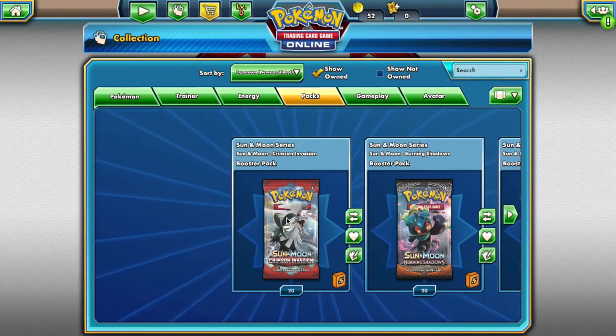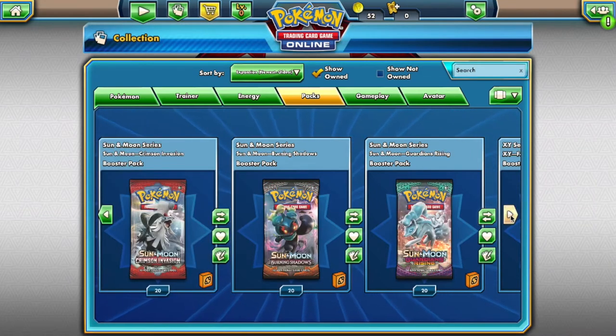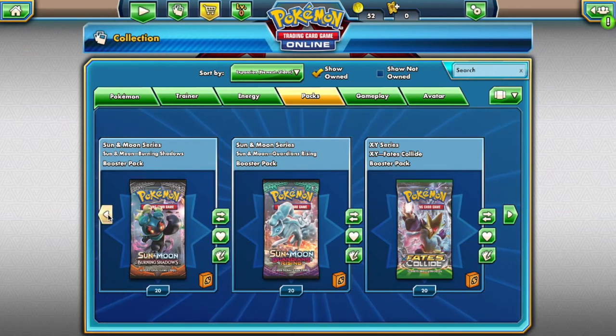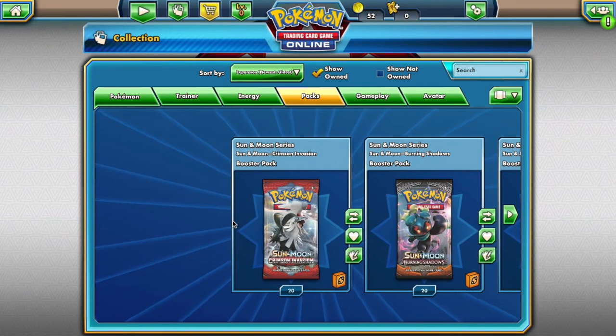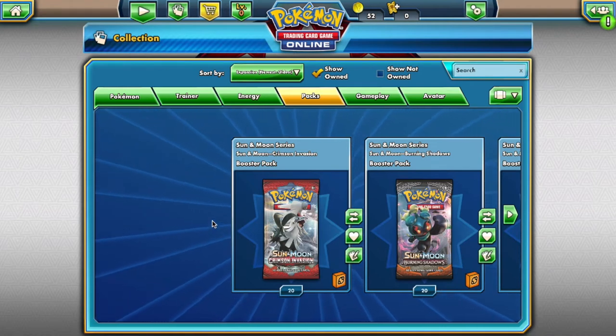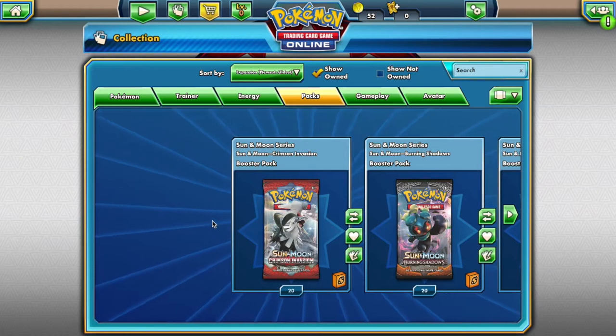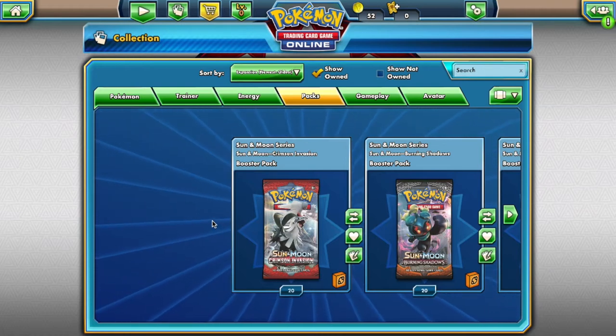Along that same vein, if you have Pokemon with access to mega evolution, you may declare it as a mega Pokemon — you do not need the physical mega evolution card. For example, if you have a Charizard, you can designate it as Charizard X. This will all be determined when you submit your finalized team for the tournament. We're going to be using Crimson Invasion, Burning Shadows, Guardians Rising, and Fates Collide as our packs.